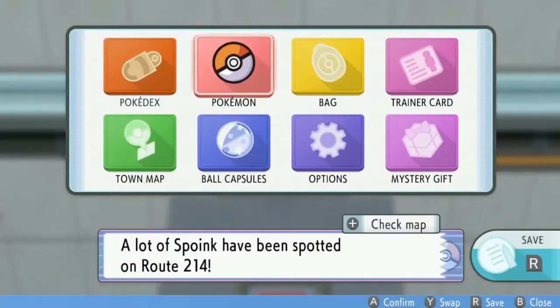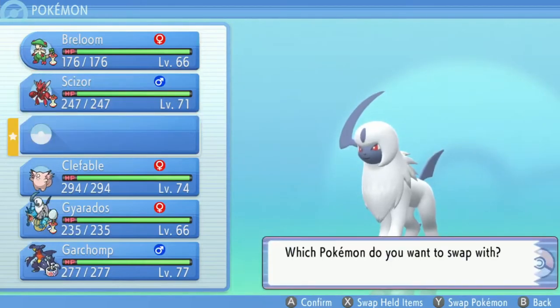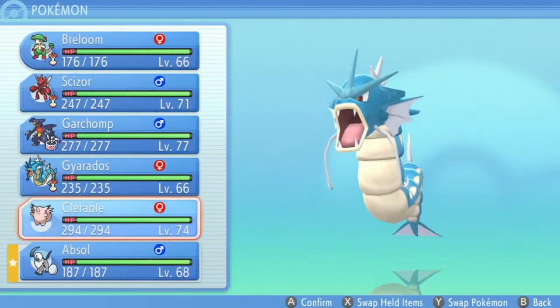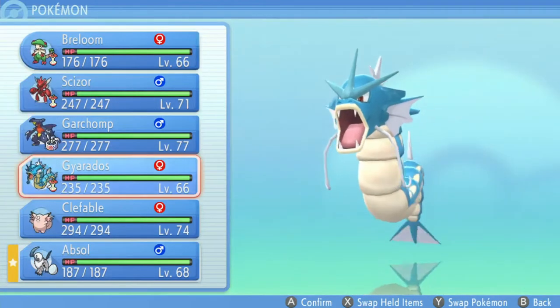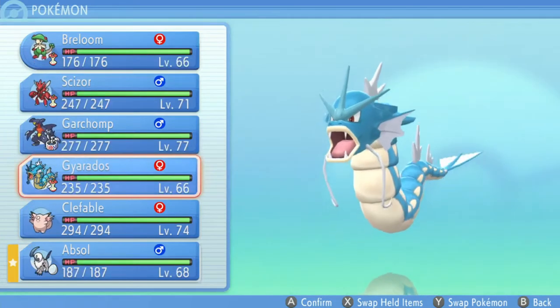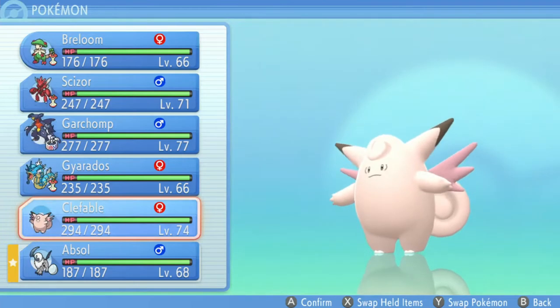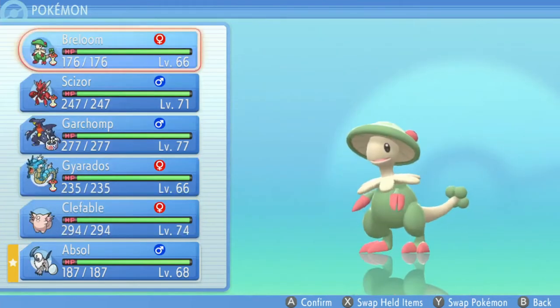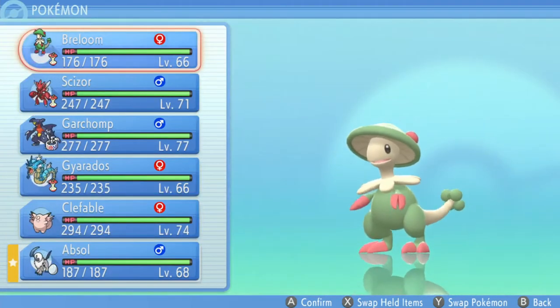Here we are, let's get our team together — we got Breloom, Scizor. These are probably the most useful ones; the rest aren't really gonna see much use. Everyone has Leftovers. I haven't done any more Battle Tower, and I don't think I'm gonna worry about Clefable's Unaware — it might be useful for a couple Elite Four rematches.